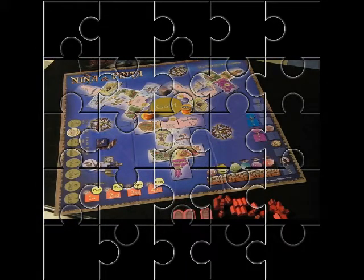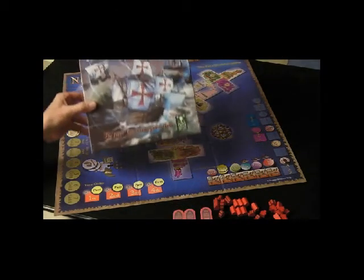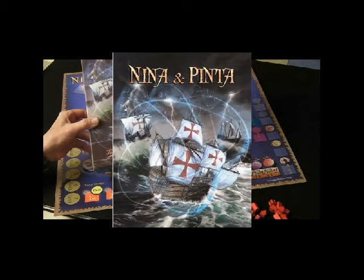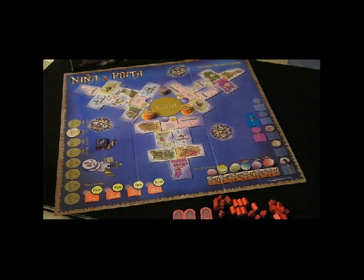Hi and welcome to What's Not To Like. Today we're looking at one of our own games — this is Nina and Pinta, which Ragnar Brothers produced in 2016. It's a game that's slightly different to anything we've done previously. I'm trying to look at it not to tell you how to play the game or go through too many mechanics, but to give you an overview of the kind of design elements that drove the way we put the game together.